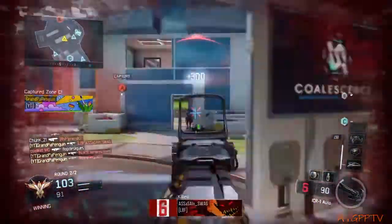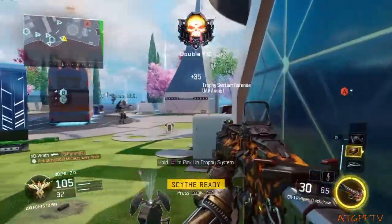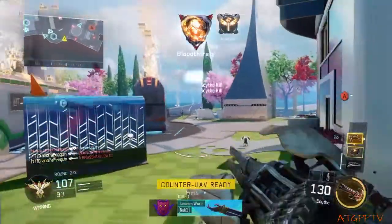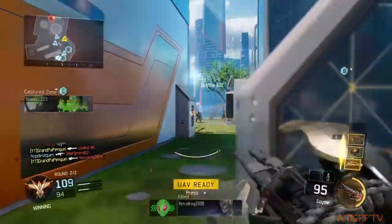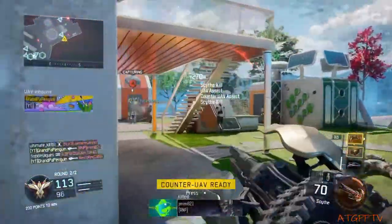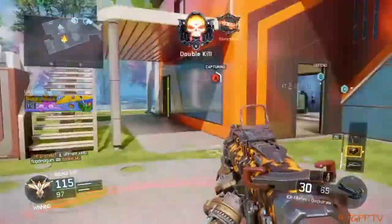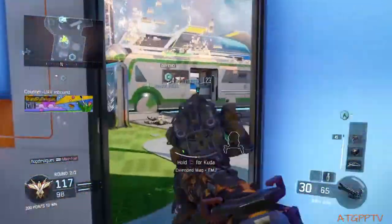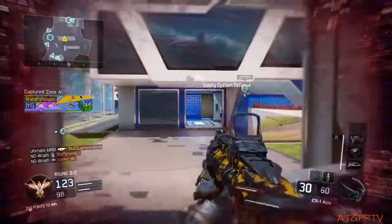If you want, you can actually try these specialists out for yourself. But first things first, I'm actually using the Scythe. His name is Reaper and this specialist basically has a minigun. Every time you get a kill with the minigun you get around 125 points per kill. In my opinion this is a very good specialist for getting your scorestreaks easily. The scorestreaks I'm using are UAV, care package, and counter UAV, and I can just cycle through them easily with the Scythe. Scythe is a very good specialist to use.